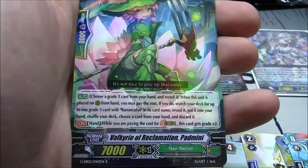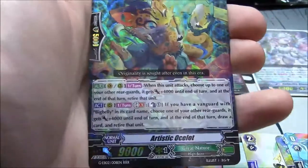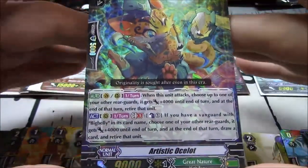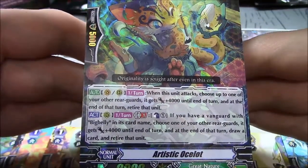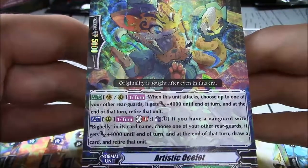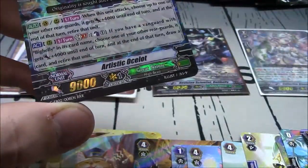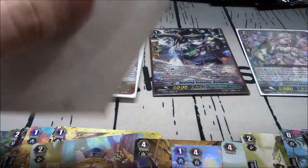Valkyrie of Reclamation Padmini — stride fodder for Asha. And Triple R: Artistic Ocelot! Grade 2, Great Nature. When this unit attacks, choose up to one of your other rearguards — it gets plus 4k until end of turn, and at the end of that turn retire that unit. GB1, CB1 — if you have a vanguard with Big Belly, choose one of your other rearguards, it gets plus 4k and at end of turn draw a card and retire that unit. Simple, effective, pretty decent card.